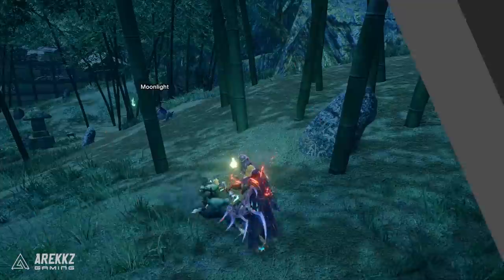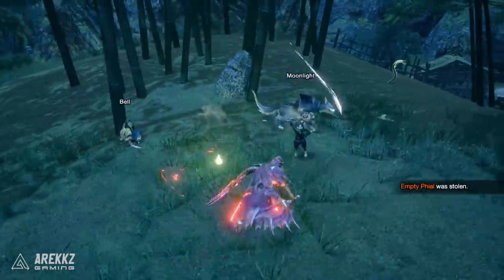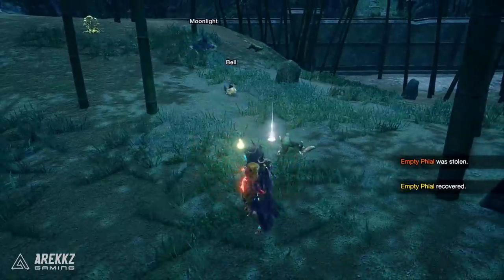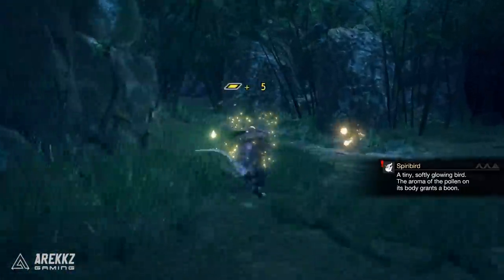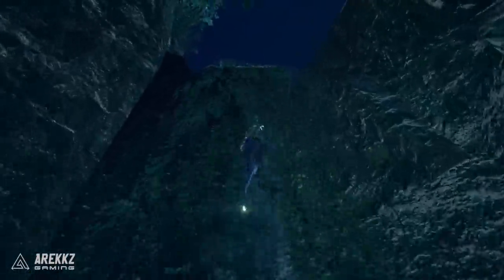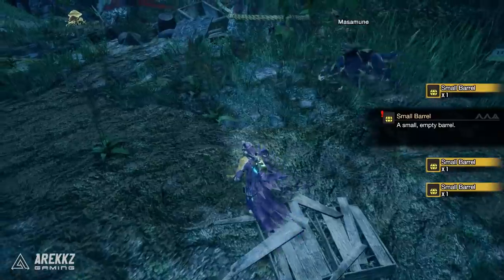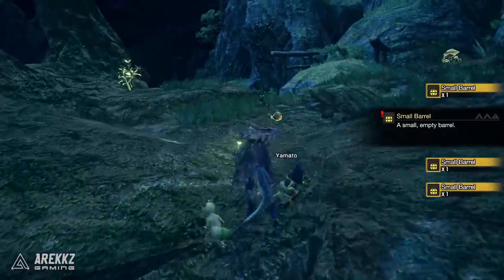Number seven: for those of you who have been robbed by the Melynxes — the little black cats — much like in older games, if they hit you they'll steal items. But just like in previous games, you can find their base camp to regain your items. In the Shrine Ruins map this is located near area three on the map. Climb the long set of vines to reach the Melynx camp. You can reclaim your items there, and if you're gathering in that vicinity you can also sometimes pick up small or large barrels, which is great if you want to craft more large barrel bombs.